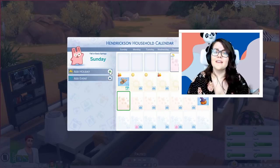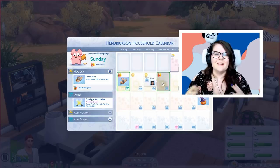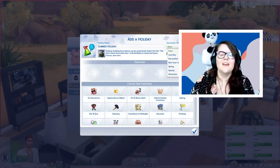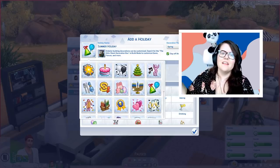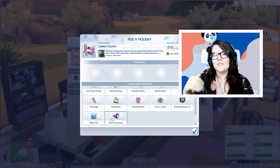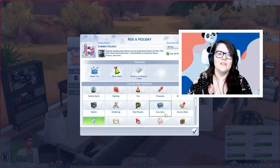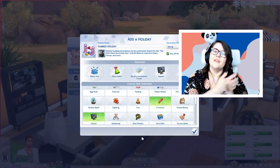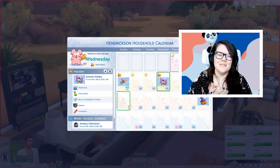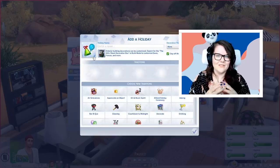You can even create something like a patriotic holiday — if you're in the States, you could do the 4th of July; in Canada, we could do Canada Day. You can choose different activities like swimming and water activities, eating, and drinking. Or you could have Easter and have the Flower Bunny come give you seeds. The Flower Bunny is one of my favorite things in the game, and it really bums me out that they didn't create a default holiday with the Flower Bunny.